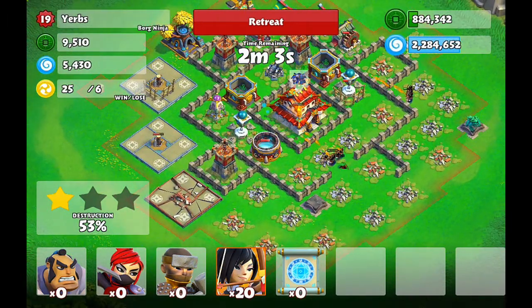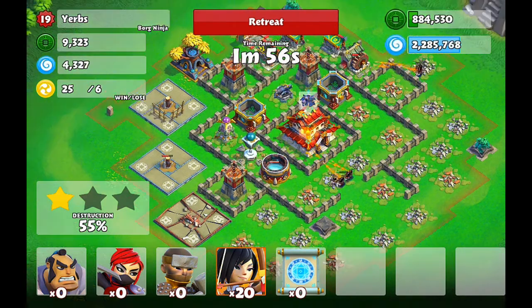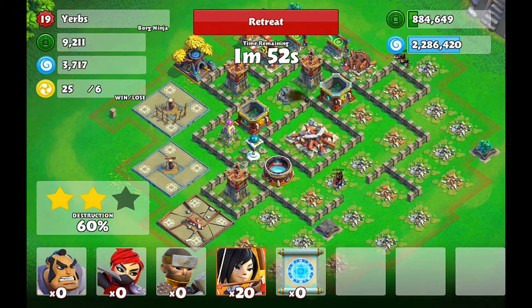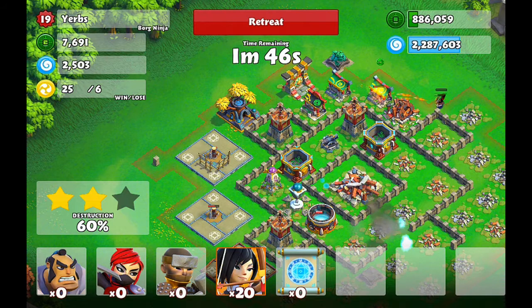Now I'm getting a little worried — we have to get 67%. They're just going to finish picking off that castle right there, and then we've got to scavenge another 7 more percent, so this is going to be close. I wish I had another freeze spell — that cannon is demolishing me.